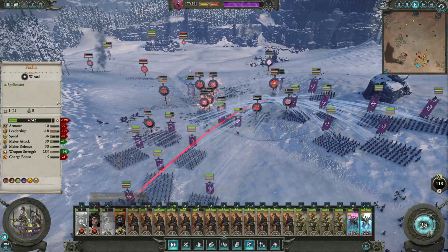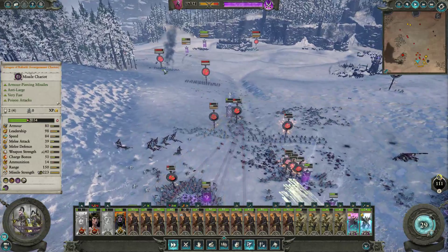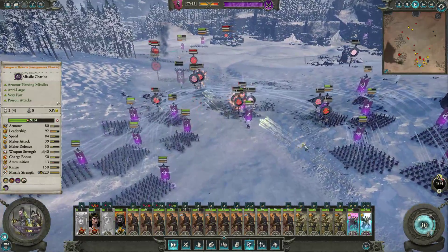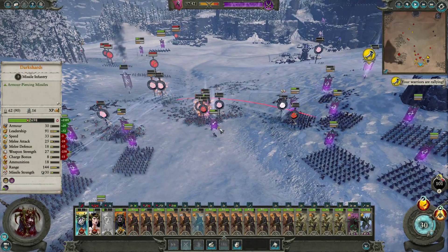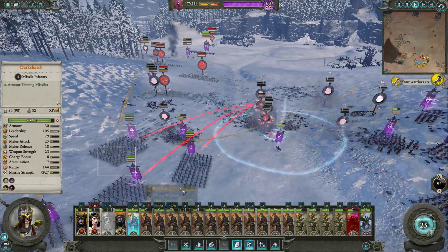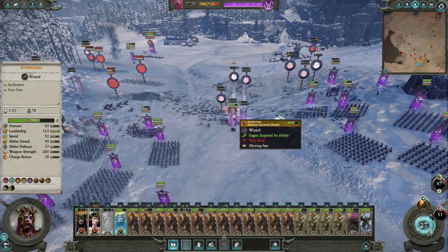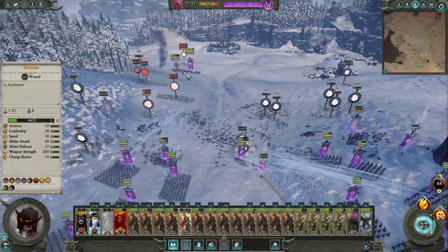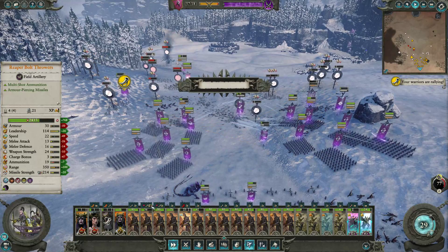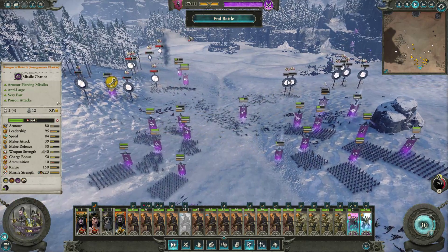Balance of battle looks good, just a little bit concerned about some of the damage. Try to protect the death hag. She's getting away - that's good. This wizard here needs to go. Get her out. Some close calls here. And there's the army loss - some close calls on some of those units, but their entire army gets wiped out. I'm glad I brought in this one here - even though they didn't do much damage, distracting a few of their units was really helpful.